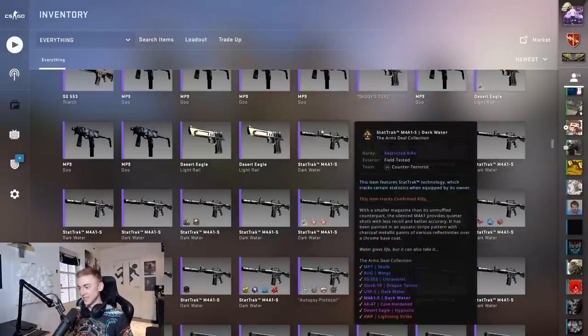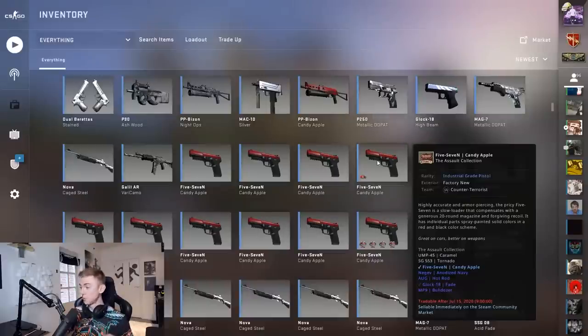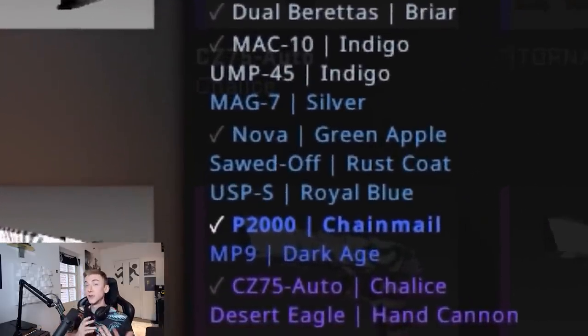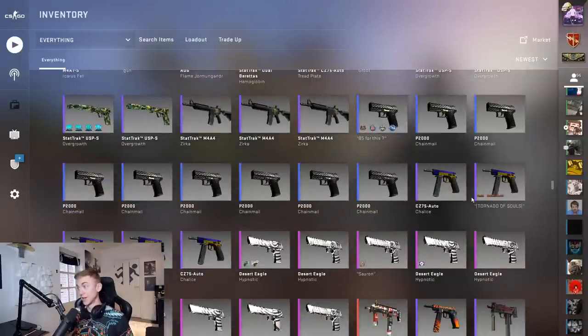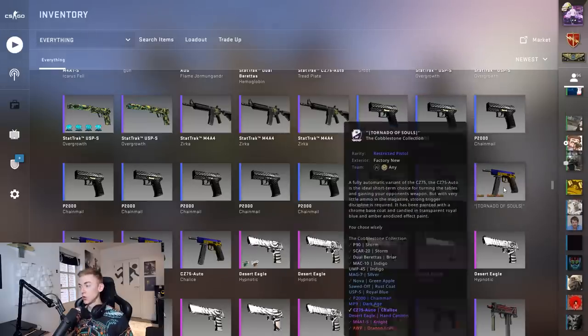I need to go for these AK-47 case hardened blue gems. For today's video we're going to start off at the industrial grades - putting these into two or three contracts, hoping to get the hot rod or the anodized navy. After the mil-spec trade-ups we'll be hoping to get either the chalice or the hand cannon from the cobblestone collection, and then upgrading to the restricted category with all of these chalices for a knight.